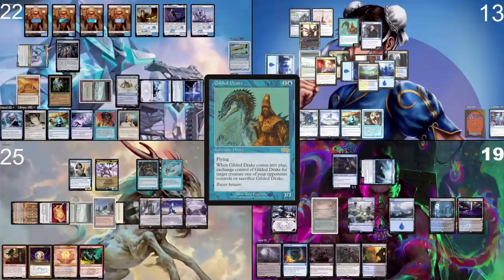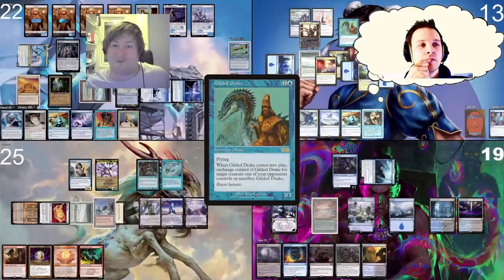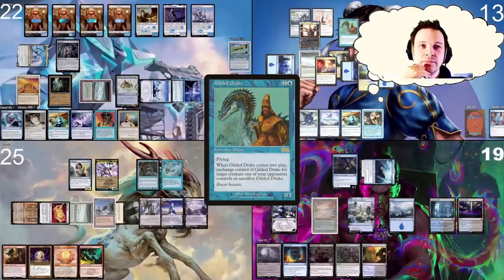I cast Gilded Drake paying extra for Rhystic Study. I think we should target the Nezahal, because I have removal as well. We can work together to make it harder for him to keep it. You're saying when it comes back in your end step you'll remove it? No — I'll remove it in response to him flickering it away from you. That doesn't quite work, because if he has five cards, I target Nezahal, he discards five, goes to two, you cast a spell, he draws a card and can still activate it again. But we still discard his whole hand — that's still pretty good.